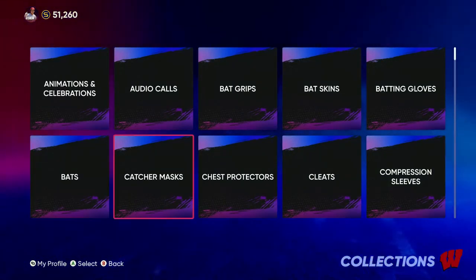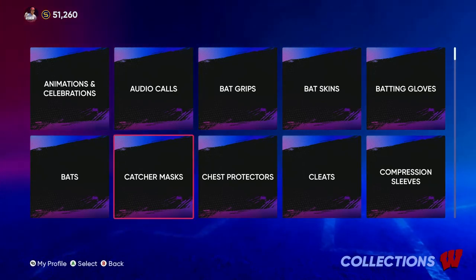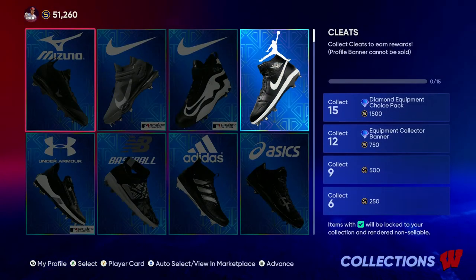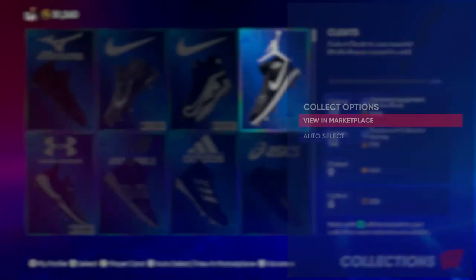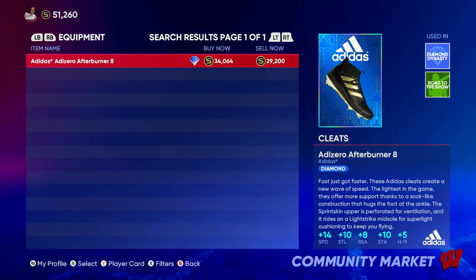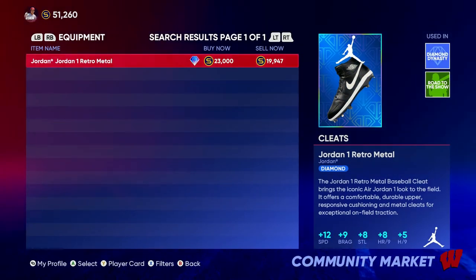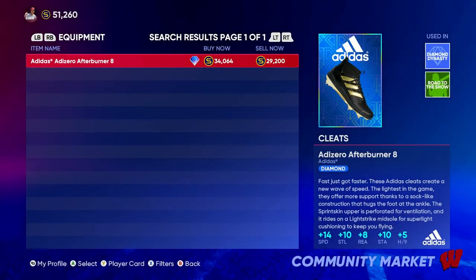The catcher's mask and chest protector don't really matter. For the cleats, the ones you need to get are the Adidas Afterburner cleats — 14 speed, 10 steal, 8 reaction. The ones I have aren't bad, but they're not the best because you obviously want the ones that give you the fastest speed. These Afterburner cleats are 34k.